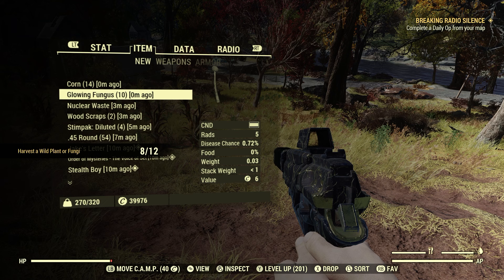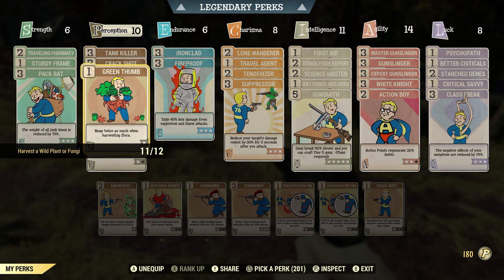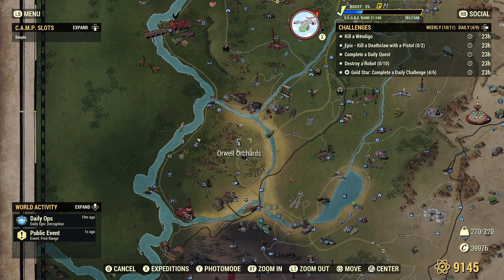Here we've got 14 corn and 10 glowing fungus — that's more than 12, because we used the Green Thumb perk card under Perception. It says: reap twice as much when harvesting flora. If you're a herbivore, this is a must-have. Even if you're a carnivore like myself, it's good to have in your back pocket for daily and weekly challenges. Remember though, even though you're picking up double, it's only going to count as one towards your daily challenge.